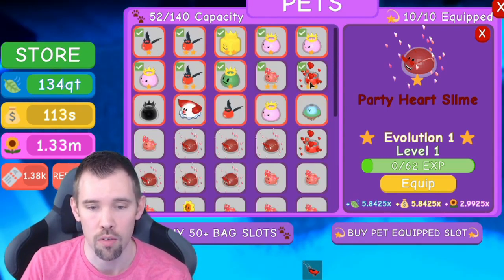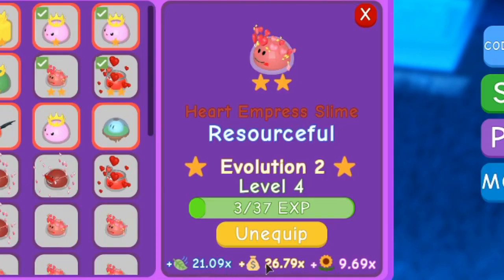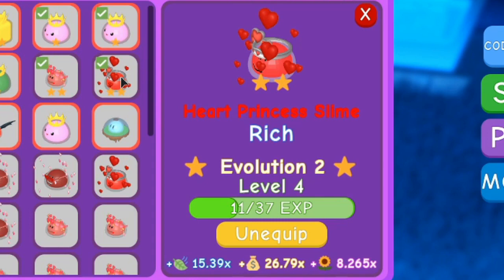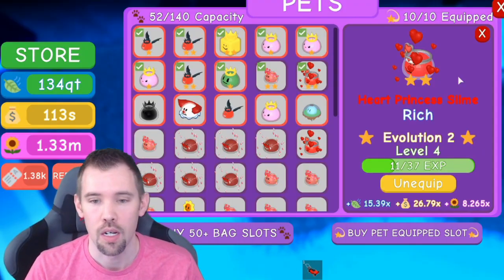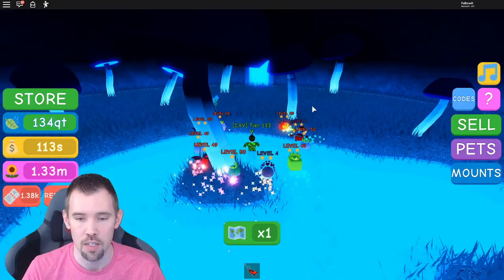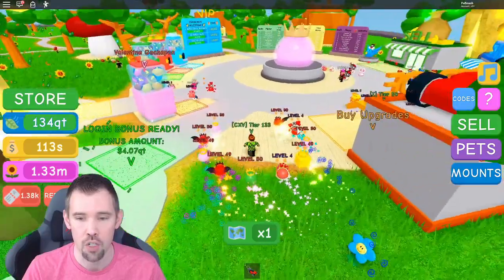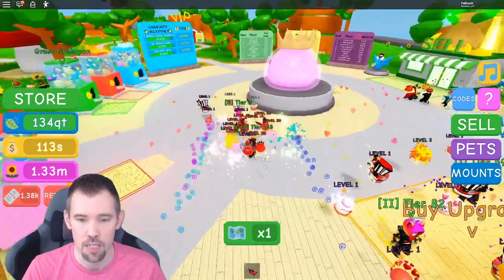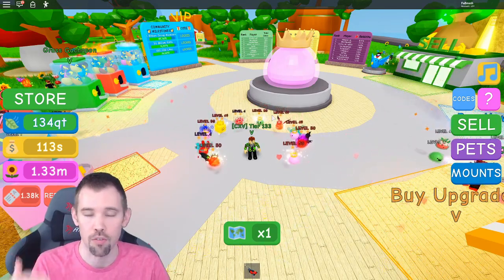I did open a bunch of these already, so I have a couple of Valentine pets that are two stars. This one has a 21x multiplier and a 26x multiplier for lawn clippings and coins. Then this one is a 15x multiplier for lawn clippings, 26x multiplier for coins, and a pretty high multiplier for flowers as well, so you'll obtain a lot more flowers every time you pick one. Definitely recommend getting into the game and getting a lot of these Valentine pets — they're exclusive, so get your hands on a bunch to build a really good team and rank up to those higher tiers.